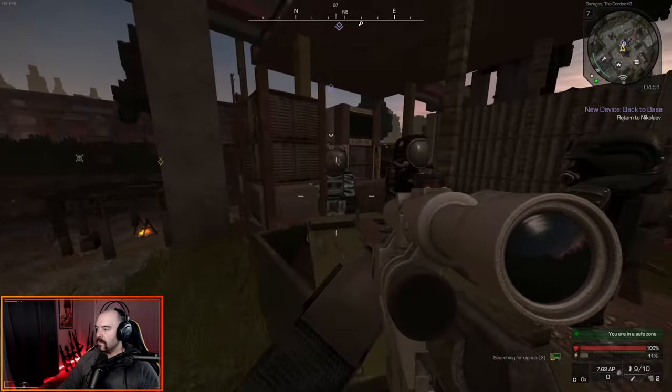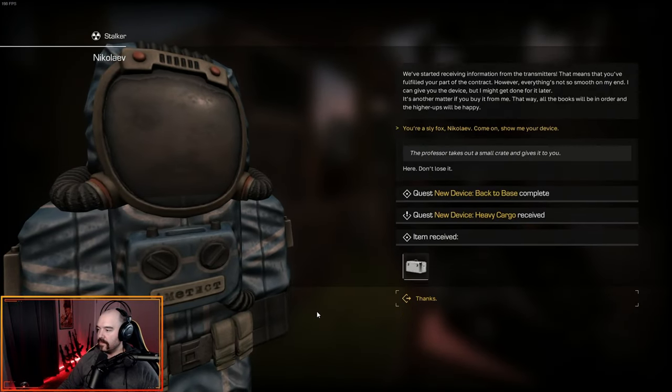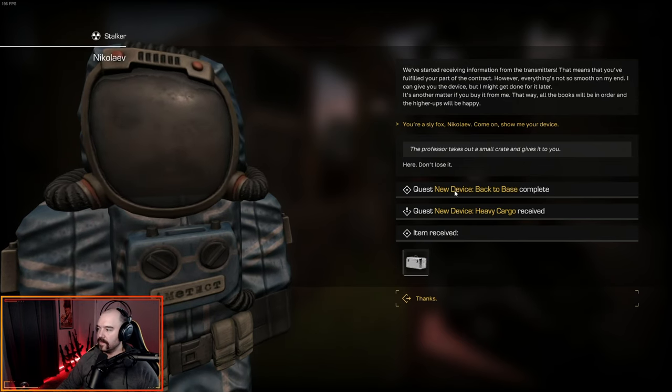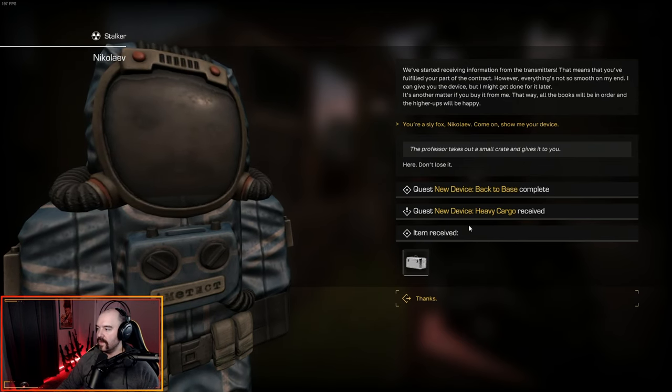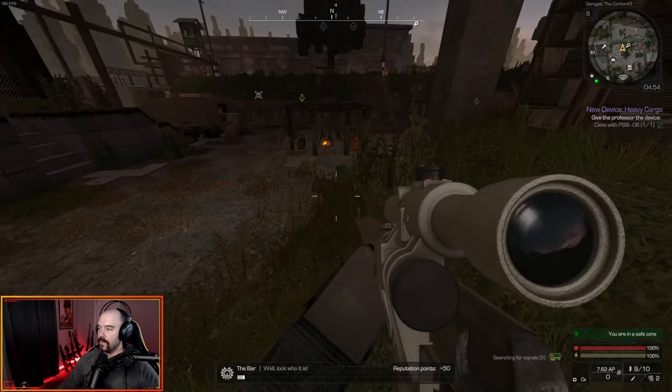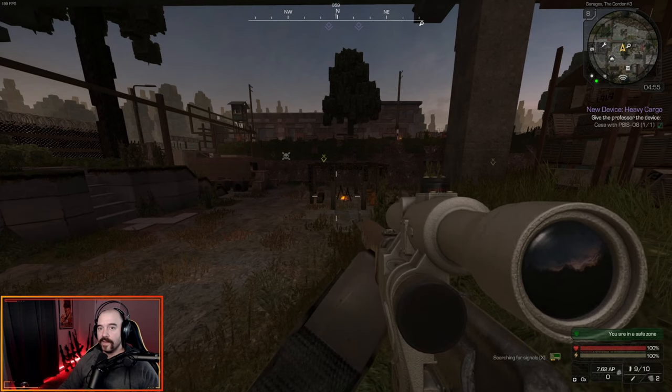We're back at the base now. Let's talk to Nikolai. Pay 3,000 rubles and we get the case with the PSIS-08. That completes 'New Device Back to Base' and we get 'New Device: Heavy Cargo.' Now we just have to go back to the bar, which is way up there — I'm going to make that long run and I'll see you guys here in a second.